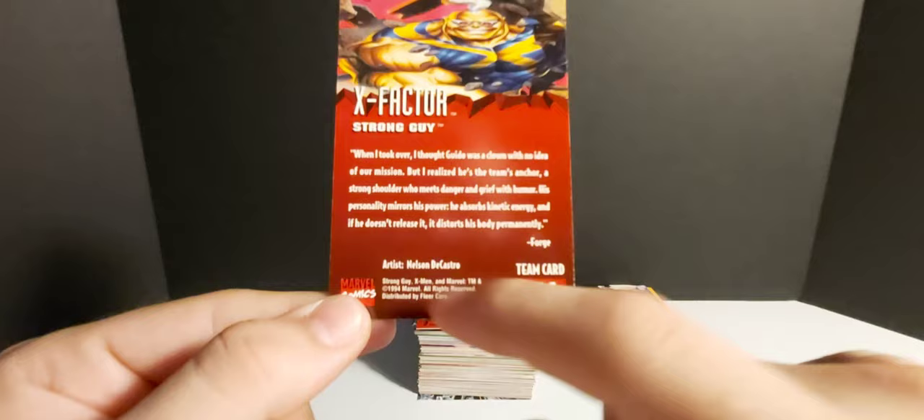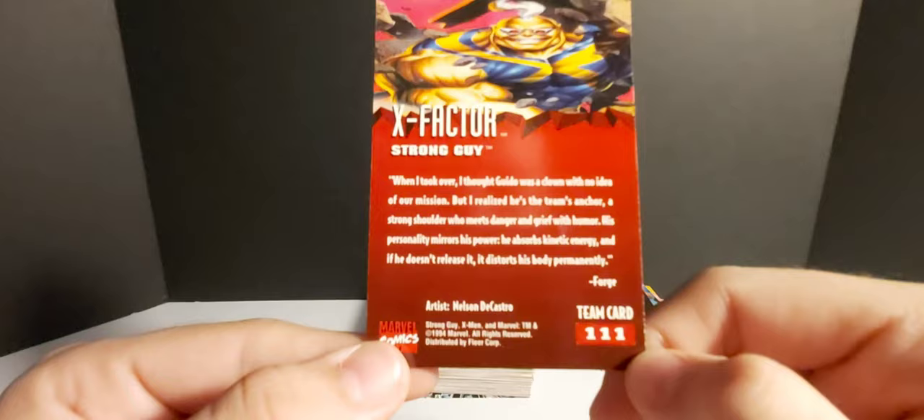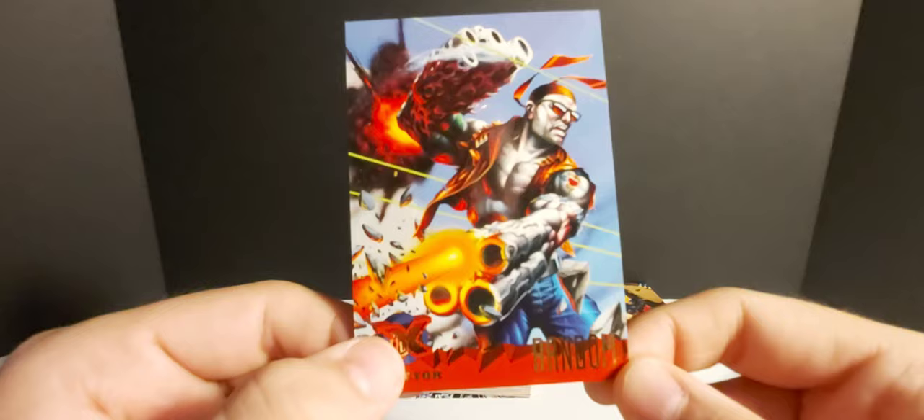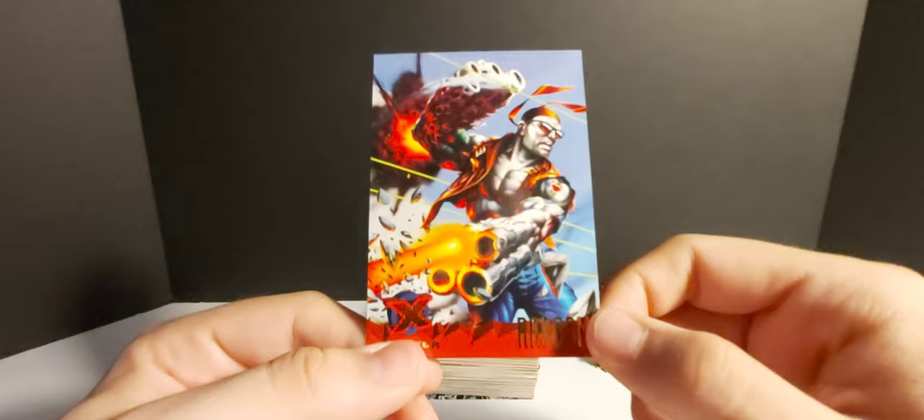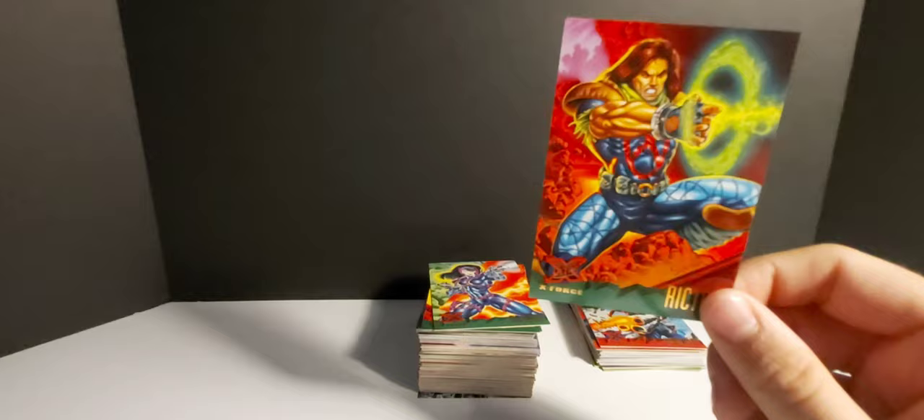We got Shatterstar — I've heard of this person but don't really know anything about them. Artist Peter Scanlon. Then Cannonball — part of X-Force I'm pretty sure. And Cable — that is a badass card. One of the coolest characters. Here's Boomer — I think they changed her name to Boom Boom. Whenever I see the word Boomer I think of Left 4 Dead. Then there's a character whose name I can't even read — two artists, Greg and Tim Hildebrandt, made this image.